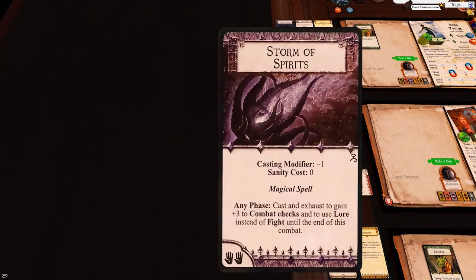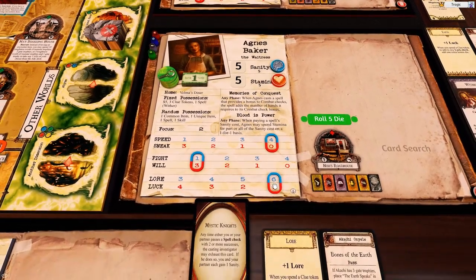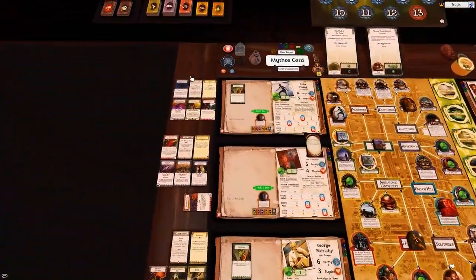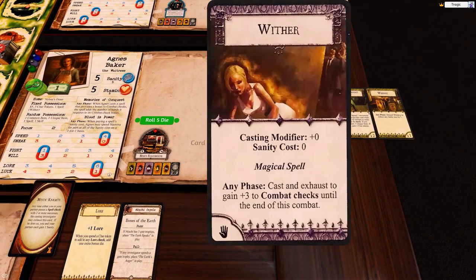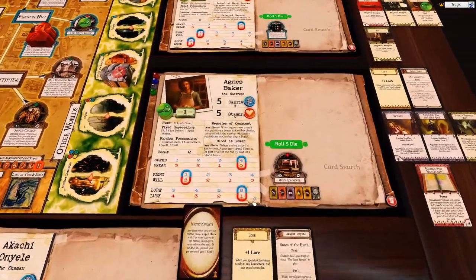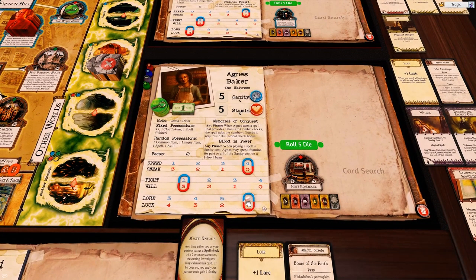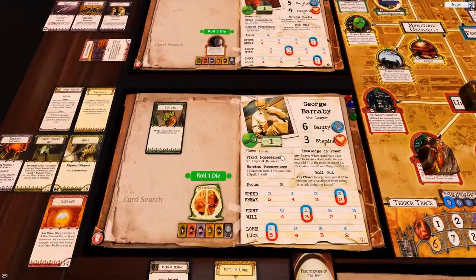Storm of Spirits came from the King in Yellow. It's basically like Wither — zero sanity cost, minus one modifier — but you get three combat and the ability to use your Lore. So if you give it to someone with high Lore, like this girl who has six Lore, her combat will be six even if her Will is at three, plus the three, plus the two from the hands. Two Withers would be plus eight and this is plus five, but we also get two more from here. Still think it's better because of being able to use Lore for combat. That's the one we're getting. You also get two dollars.